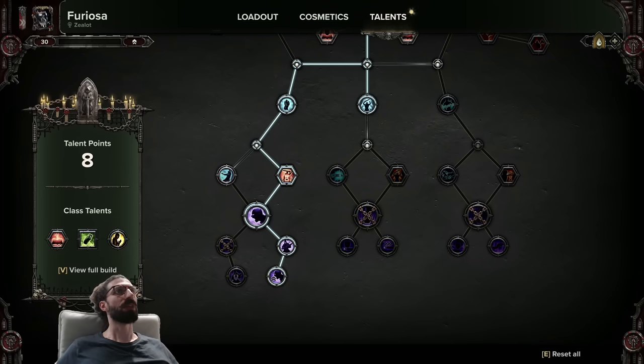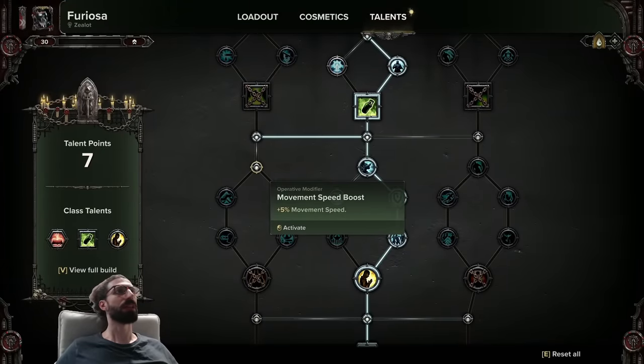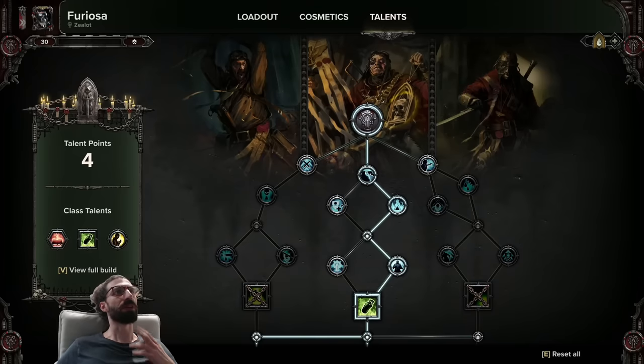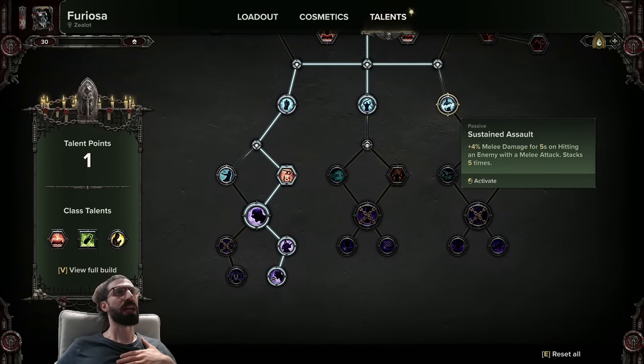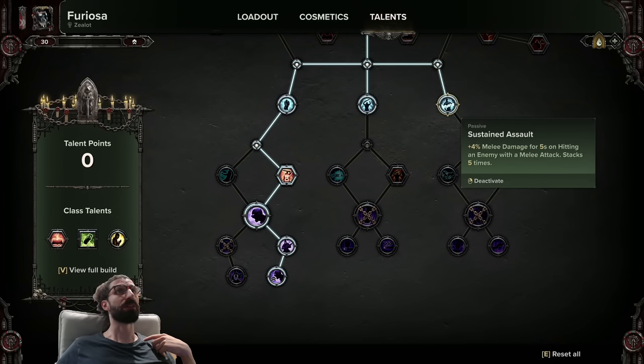And that leaves us with 8 points to spend. Back up to this row, we're going over to take the melee damage, the Movement Speed, Until Death, and Holy Revenant to round out our survivability package. Then for your splash in the exact version of the build I'm running, I personally take Backstabber and Scourge for even more critical hit chance, and then the melee damage boost and Sustained Assault in the bottom right corner, because it is a stacking damage buff that reliably stacks with every swing. Combined with the melee damage node, you get a nice 25% out of this.